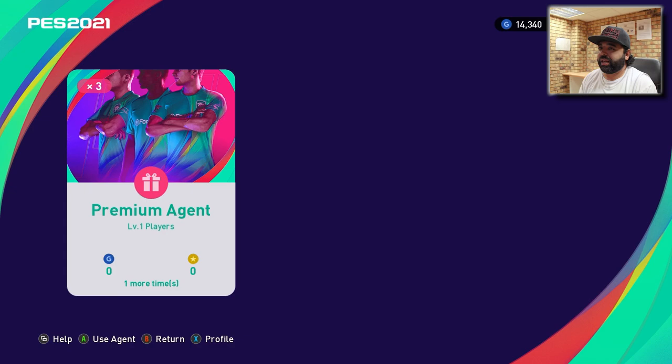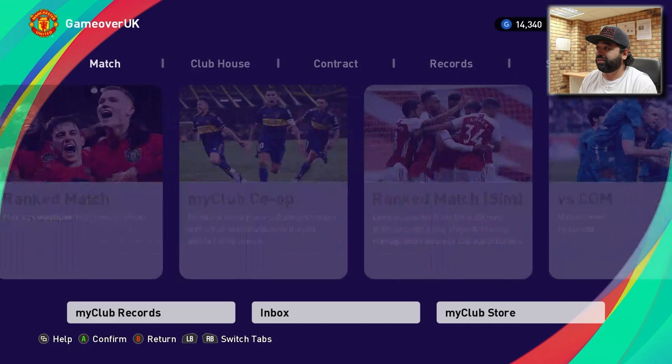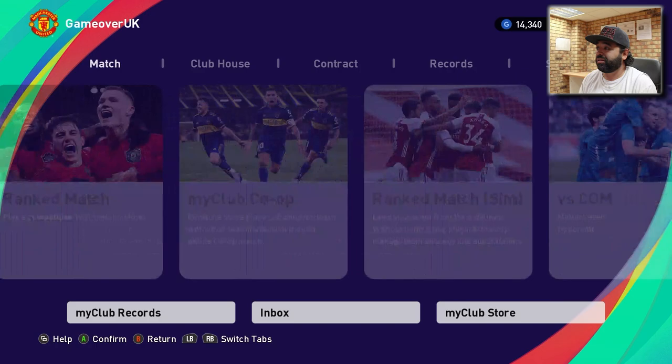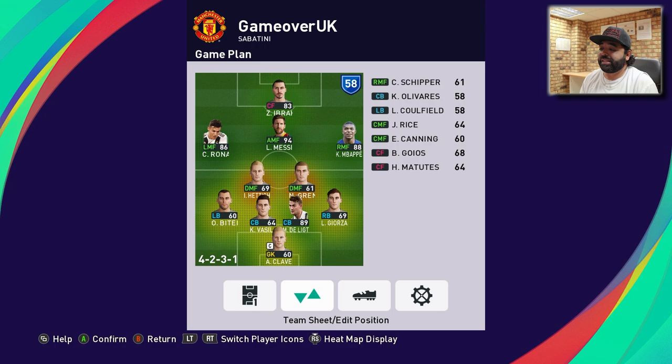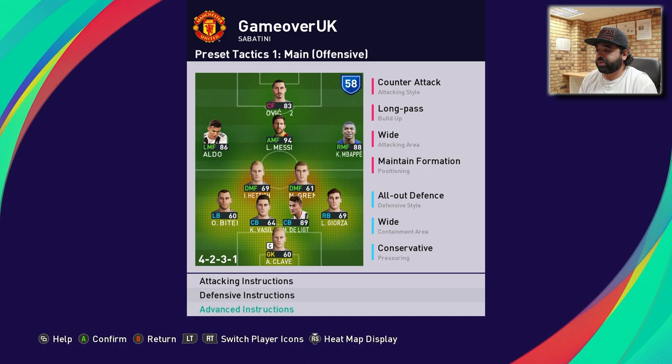Now let's get into the game and see our squad lineup. Ronaldo on the left, Mbappe on the right, Ibrahimovic up top, attacking midfield is Messi. Advanced instructions: centering target because Ibrahimovic is great in the air, make the pitch as wide as possible for Ronaldo and Mbappe, counter attack on Messi so he can press with Ibrahimovic. Defensive instructions remain default. Let's see who the first victim is for PES 2021.